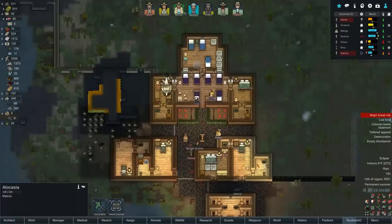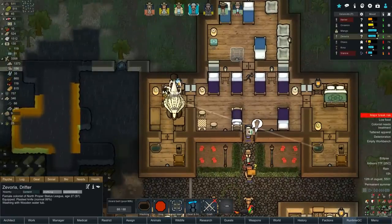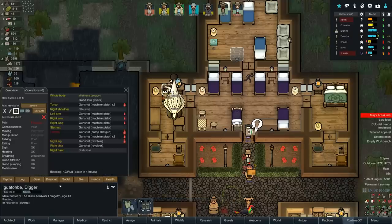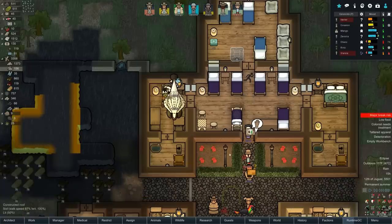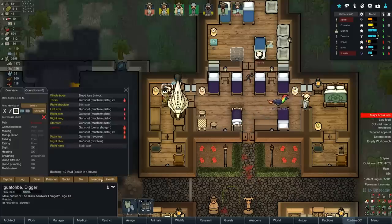Let's get Zavoria off alert and see if Igwatombi is going to be saveable. Yep - death in four hours, prisoner chance 81%, resistance 36% - not bad. Let's go straight into recruit and have someone come take care of them.